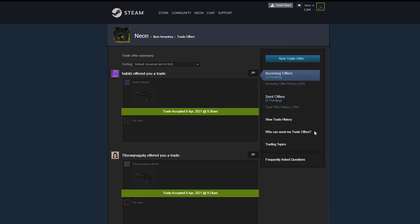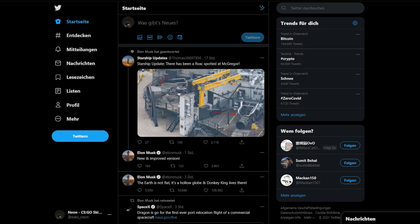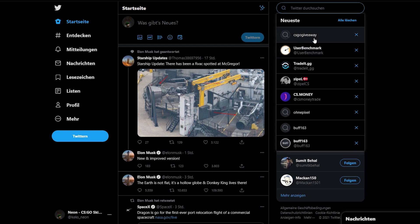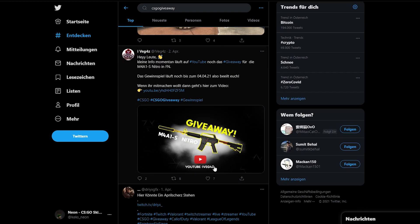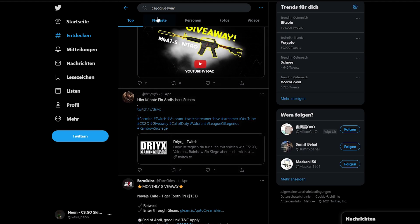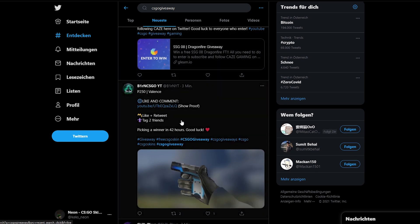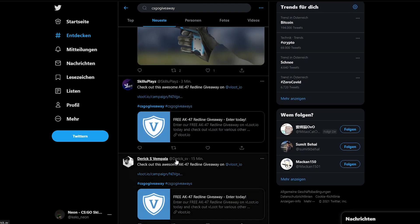That's the first method. The second way to get free CSGO skins is giveaways. The easiest way to find giveaways is to go on Twitter or look on Twitch. For example, if you search for 'CSGO giveaway' on Twitter and filter by newest, there will be a lot of giveaways — maybe people who just started streaming and are giving something away. There are a lot of items you can get there.